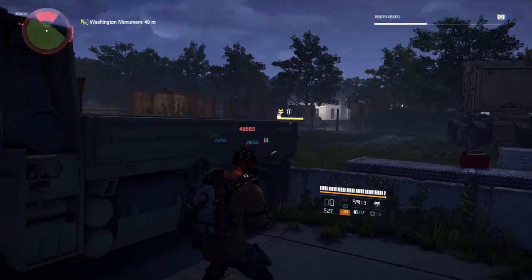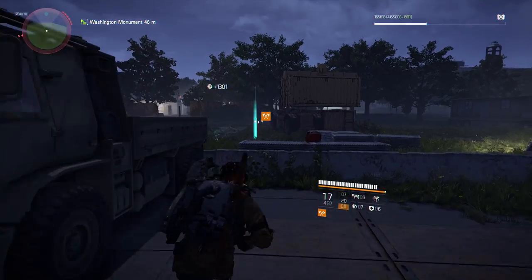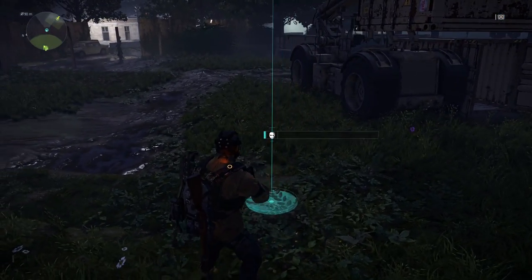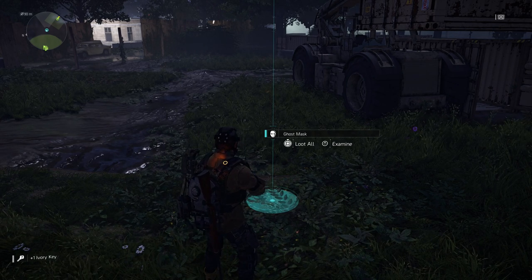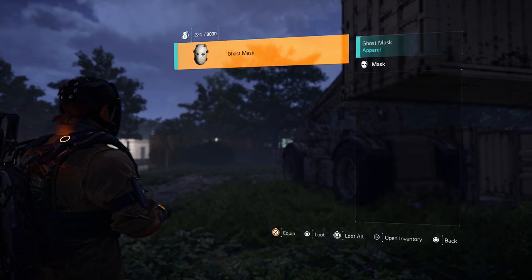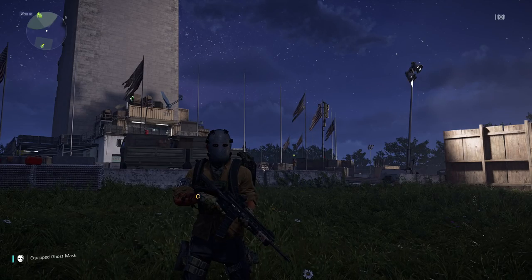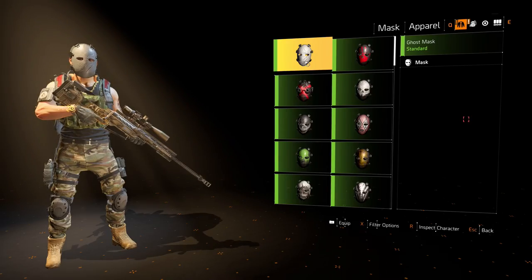He was really easy to kill — I don't know if he's supposed to be this easy, but as soon as you put enough damage on him he will drop. Then you'll see the ivory key that you were looking for and the Ghost Mask. This is a lot easier to get than the other way I showed before. If you're looking to get the Ghost Mask and the eighth ivory key, this is how you do it.